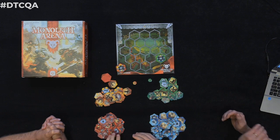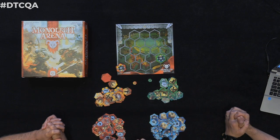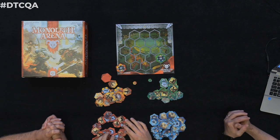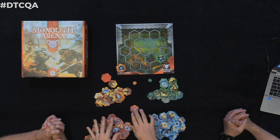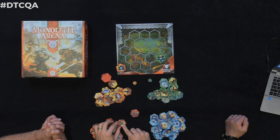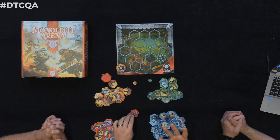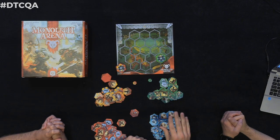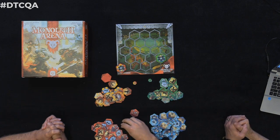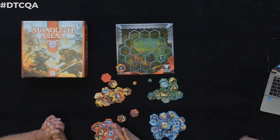How does poison work — is it a damage-over-time effect? Exactly. The units that attack with poison, as well as the HQ for the abyss faction, come with five poison tokens — only five. Pretty much every time a combat command is initiated, all the poison tokens activate in one move to deal damage. So if my opponent's HQ has five poison tokens on it, that's five hits right at the beginning of combat. Poison has first priority in combat resolution.